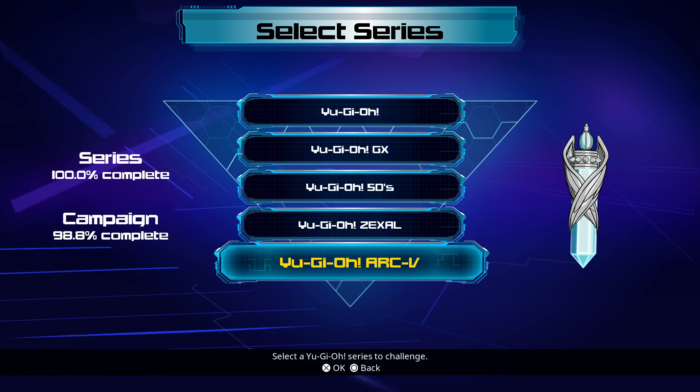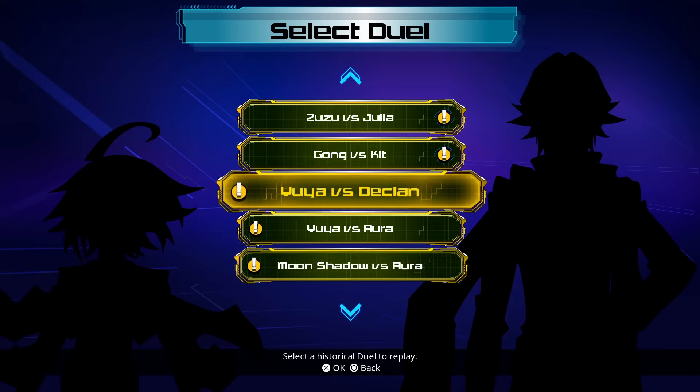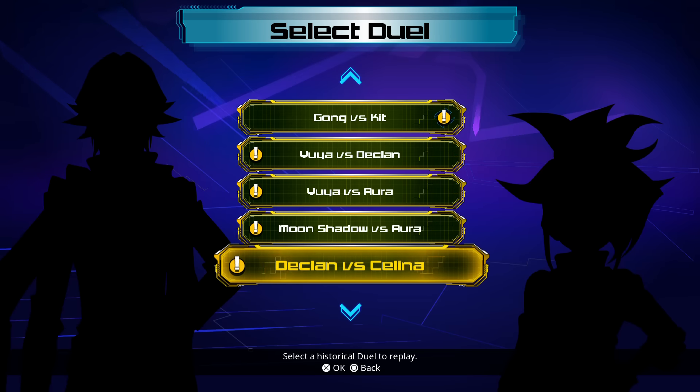Really good DLC I think — one of the better ones, more content than quite a few of the other ones. With regards to story mode duels we have two duels: Yuya vs Declan, and Declan vs Selina.